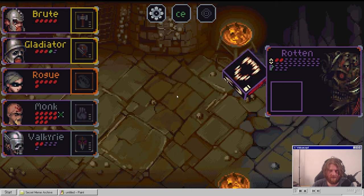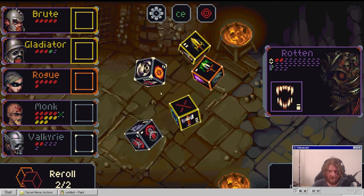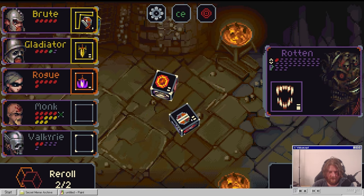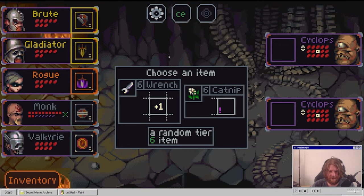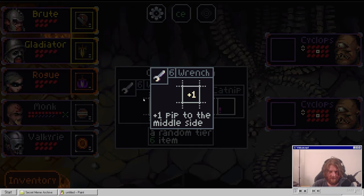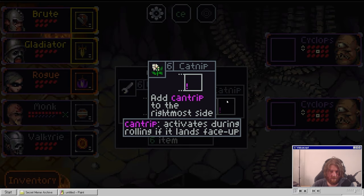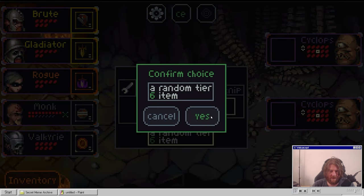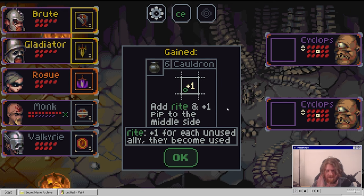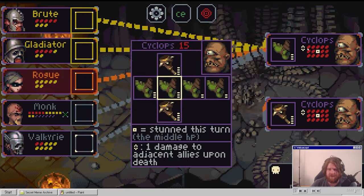I will kill you. Should not have tried to fight me. You will die just like everyone else. Wrench - plus one to the middle slot. Cantrip - it's always the far right. I don't really like either so I'm going to go with a random tier six. Cauldron adds plus one pip to the middle side for each unused ally. Reversing some cyclopses - done this turn, the middle HP.